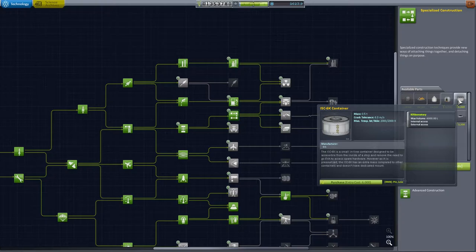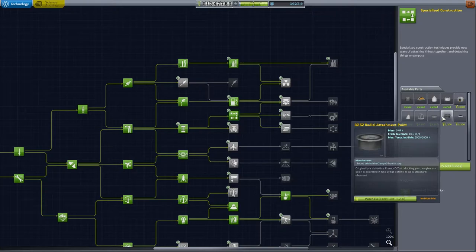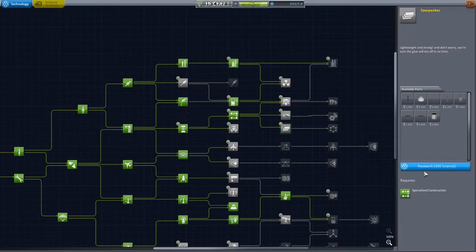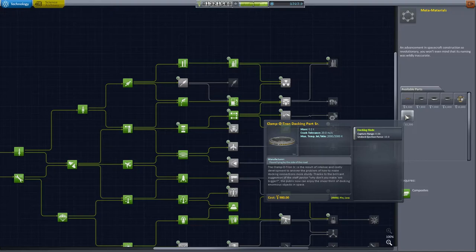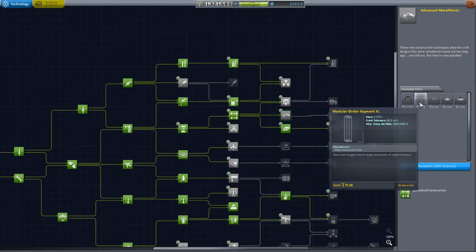We won't need the ground panels just yet. I'll probably go for the 6k containers. We'll just ignore some of those parts for now. I'd like to get composites so we can get the structural panels — we will be using those for a rover at some point. We'll go for the 3.75 meter shell, which allows us to get a wider beam going. We do have some more things like a senior docking port, which would be great to have for a station, but I think we can pass on that for now.